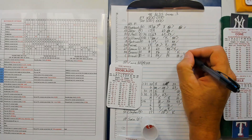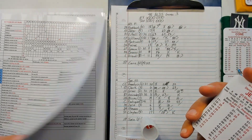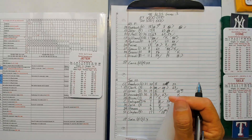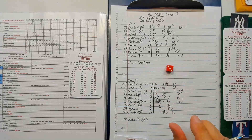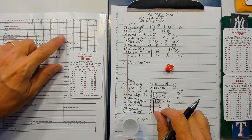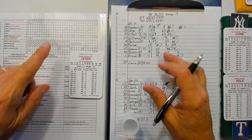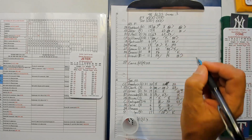Knobloch — it's another one to short and Clayton can't handle it. First and second with one out. Jeter: 35 is a nine, Jeter's a minus three so 14, and a nine — single, fills the bases! Squeaks one through the infield — bases loaded.